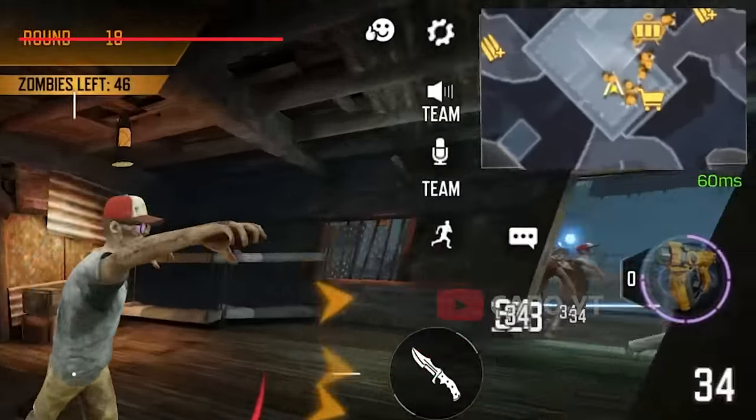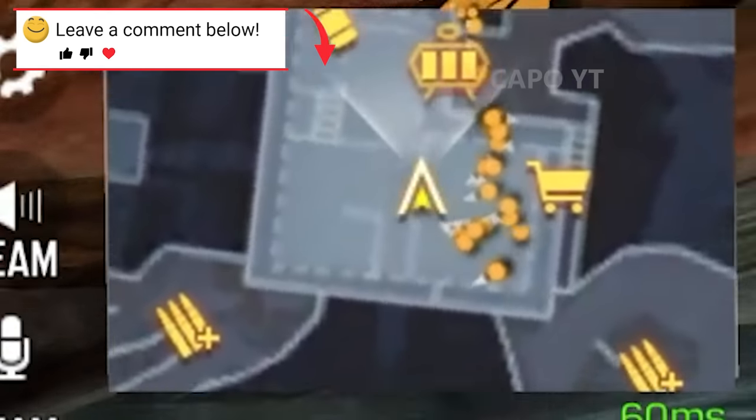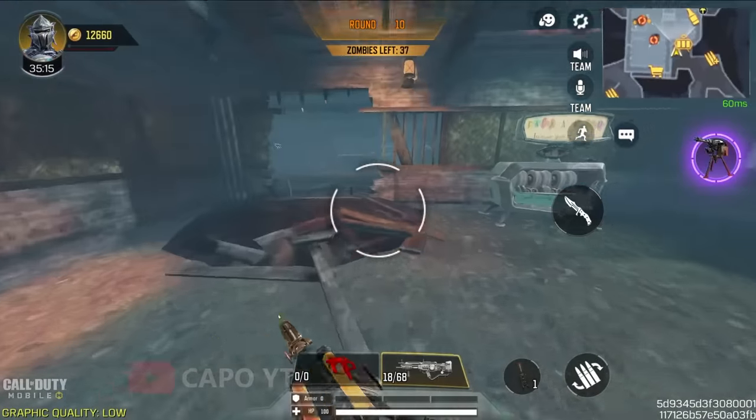Tip number five: look at the minimap continually. You may not realize where zombies are spawning, and checking the minimap regularly will help you avoid getting cornered.